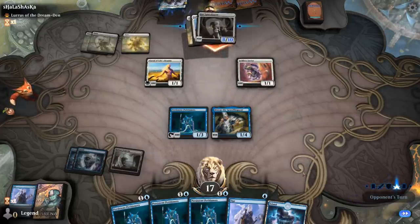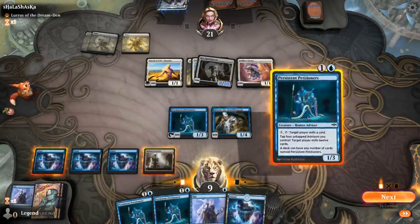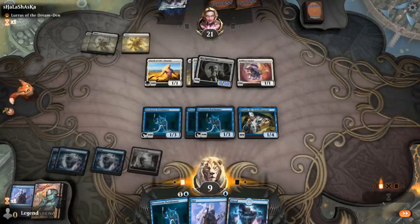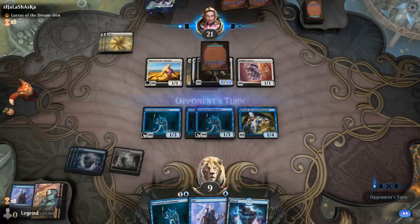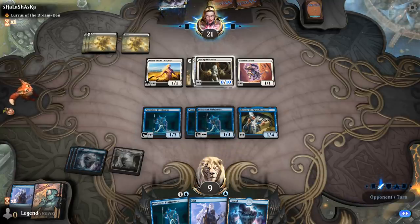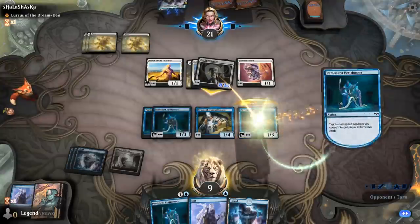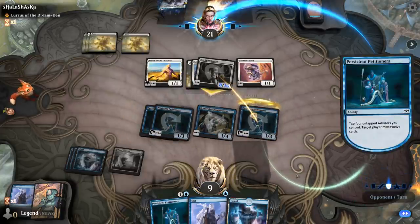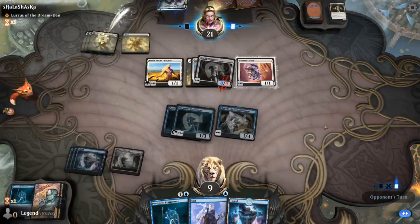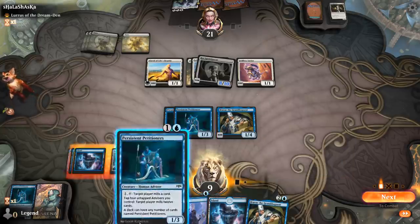I can't really afford to chump block. Next turn, what I can do is chump block with the Petitioners while activating and tapping 4 of our Advisors, and then next turn I can do it again. But if they have another Aura and then sacrifice Alsace to give protection from blue, I might just be dead. So hopefully that's not the case. The opponent taking a mulligan might affect how many cards they have remaining — they have 25. Puts Lurrus in hand. Another Bruvac.